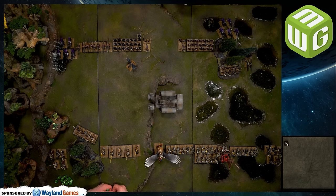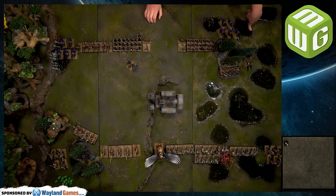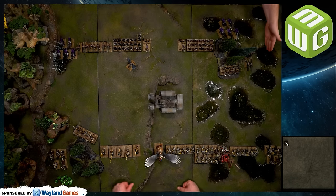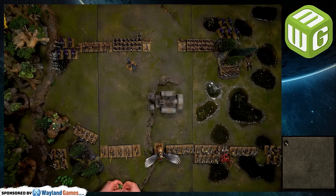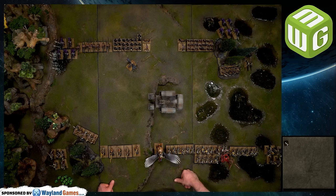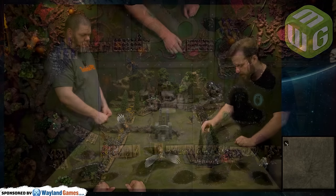Shooting phase: the Cold One Chariot fires its pair of repeater crossbows at the Pistoliers — long range, multiple shots, so sixes to hit. Four shots, one hit. It's toughness three and no armor penetration. One Pistolier killed. The first Repeater Bolt Thrower pivots and fires multiple shots — d3 plus three — at the Pistoliers on the other flank, hitting twice and causing a wound. That triggers a panic check.